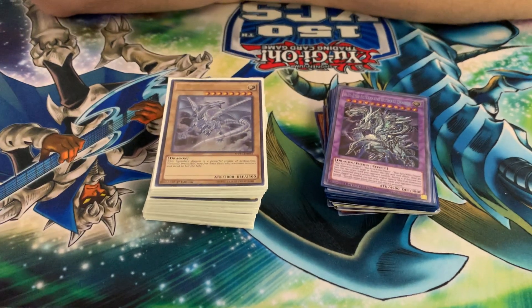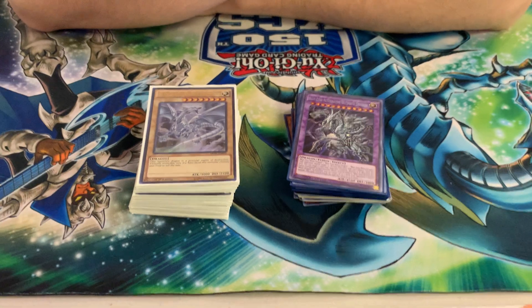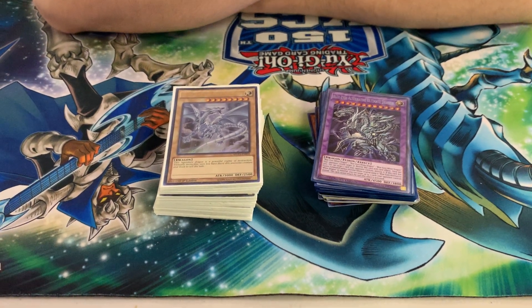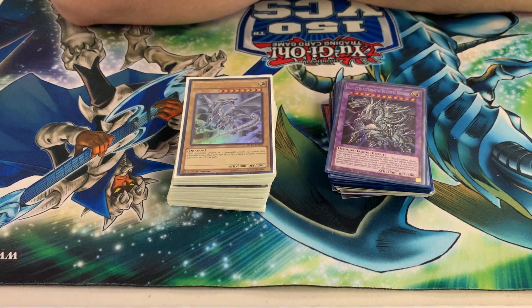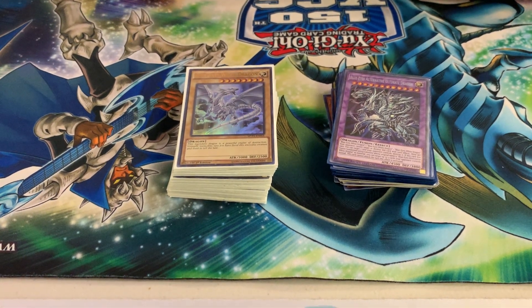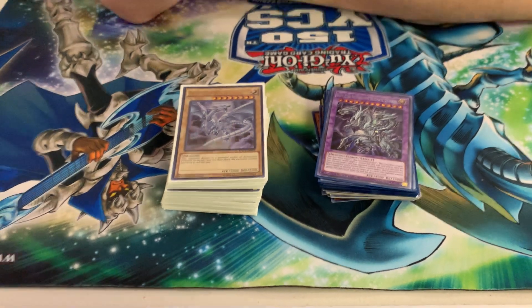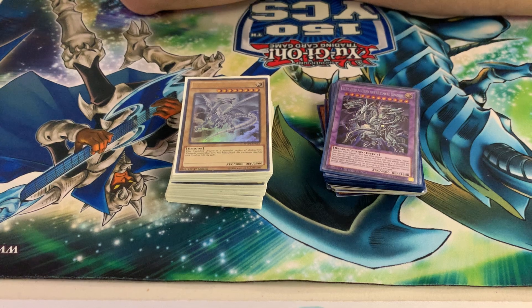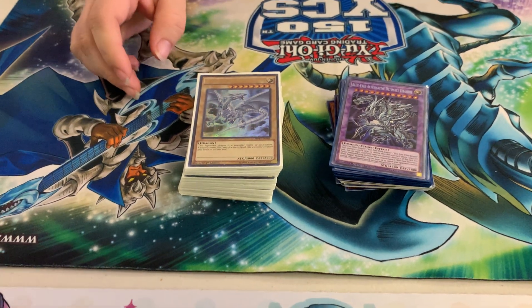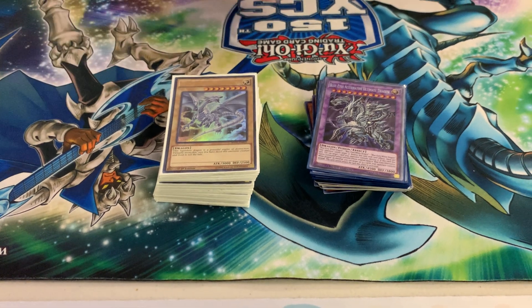Thanks Mike. So tell us about your deck profile here. I've been playing Blue-Eyes — well, white dragon in general — for the past 20 years now. It's like everybody's favorite character. I go for the dragon, not the character. If any character, I would go for Yusei. I think I could say the same — my favorite has always been Blue-Eyes. I have new favorites nowadays in current gaming, but yeah, I understand that.